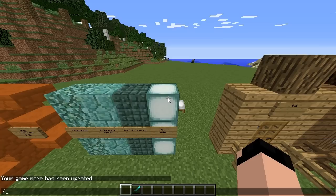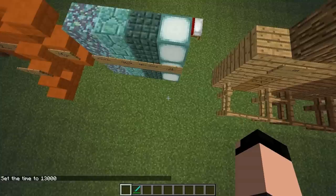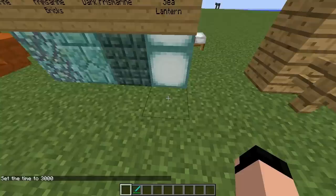I'm going to quickly turn it to night to show you how sea lanterns work. If we fly up a little bit, you'll see that the sea lantern gives off light in the same way that glowstone does. Let's go back into daytime — time set 3000.